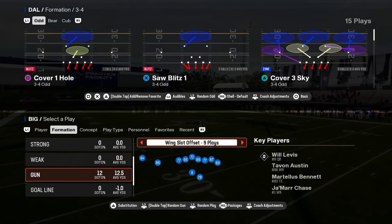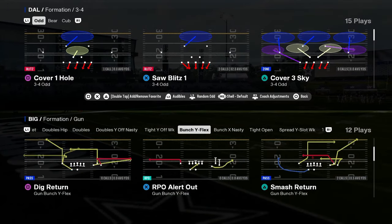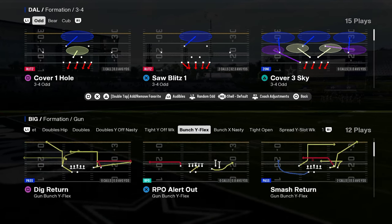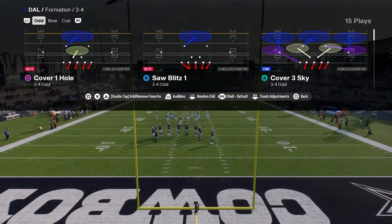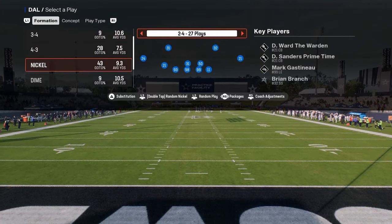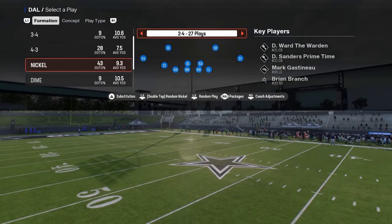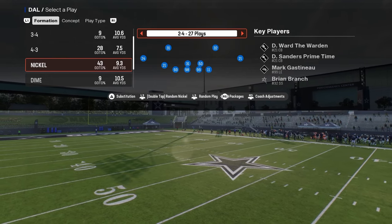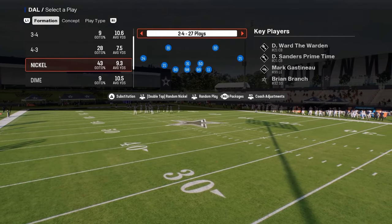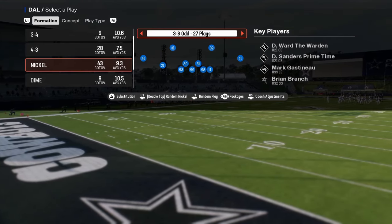I'm going to be breaking down the new and improved way to run the double mug defense in Madden 25. If you want my updated double mug defensive ebook, it's available in our school community. It's only $10 to become a member — link in the description. We also just dropped a brand new Minnesota Vikings defensive ebook. Minnesota is probably the most versatile defensive playbook in the game; it has everything you could need and is very effective. You get access to everything for Madden and college football.